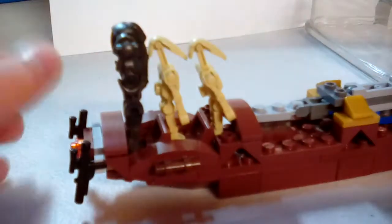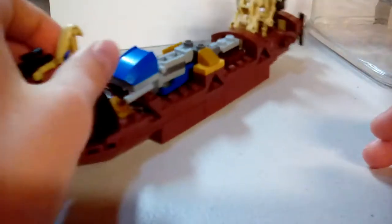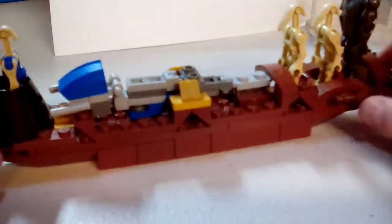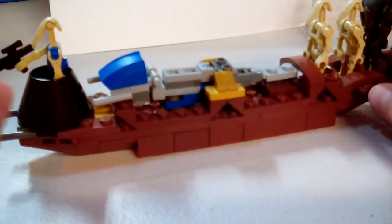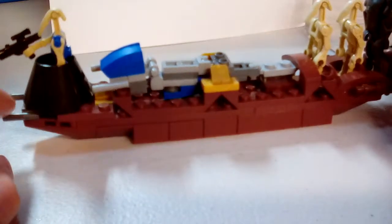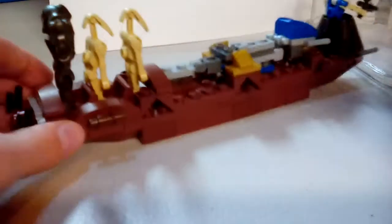Next up is this. This is a droid vehicle based on actual droid carriers — the ones used to carry troops. But this one only carries three troops and it's extra long. This one is black instead of gray, and it has some gold detailing.